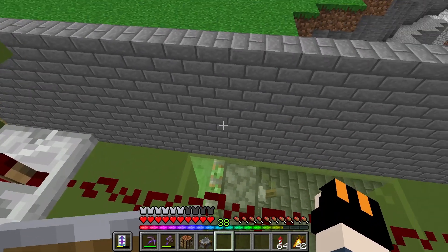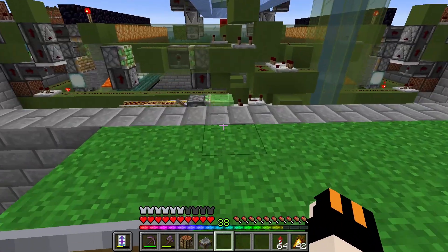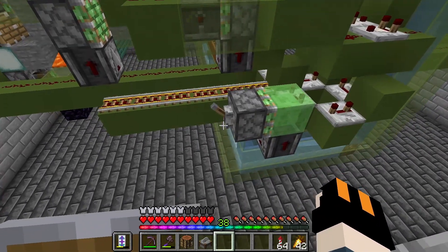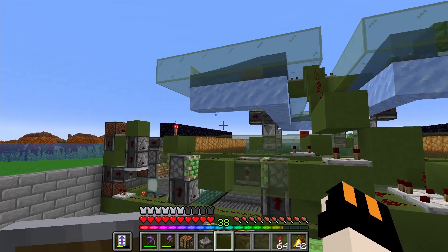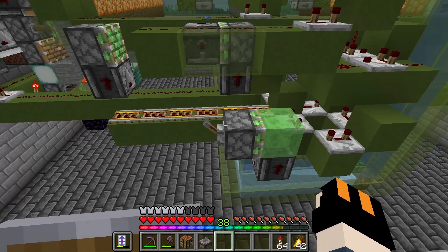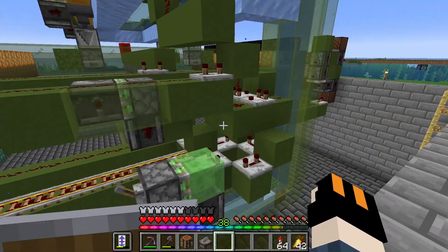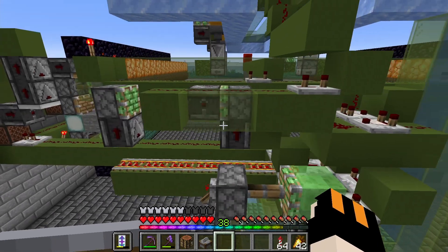We don't have a working collection system yet, nor a proper on/off switch — just this lever here. As of now I can reach it from here, but when we build the structure around it later I'm going to move both the output and the on/off switch into the build. Let me show you how efficient this thing is.